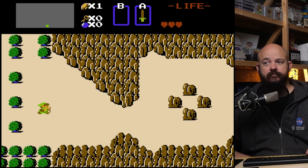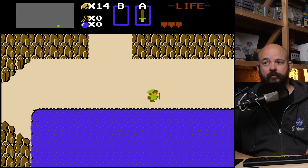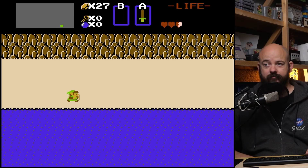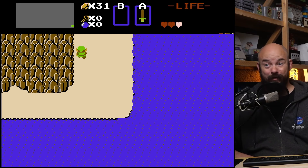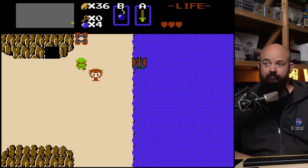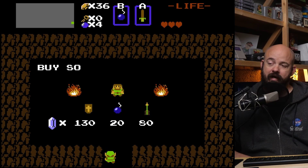go right, right, right, right, right, right, right, keep going right, one more right, then turn up here. If you get a bomb from an enemy, that's great. If you don't, go into this cave — you can purchase bombs for 20 rupees.